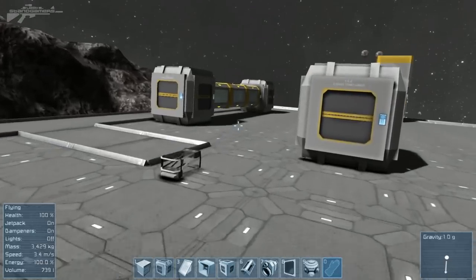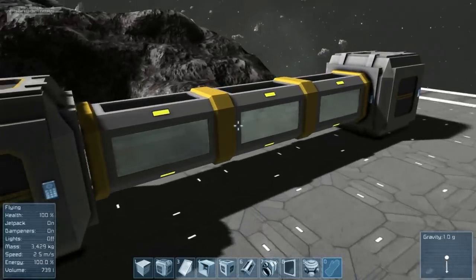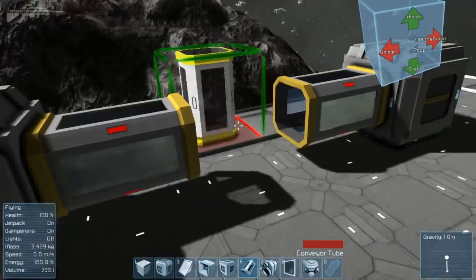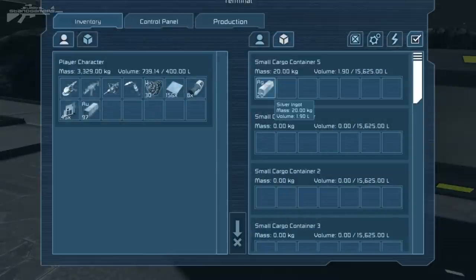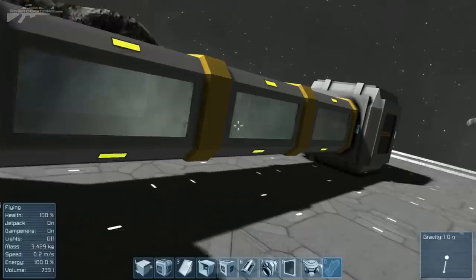Over here we have the tubes. The tubes have two states: connected and unconnected. If they are yellow like this, they're in operation. If they are red, they're not connected and won't work properly. If we connect them up and go to this cargo container — we have some AG in here — if we try to move it to a container that's not connected it's grayed out, but the other cargo container on the other side that is connected allows us to move things to it.